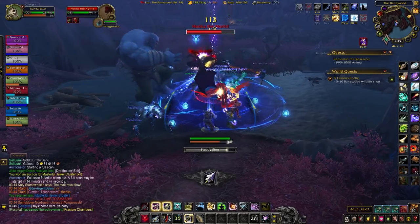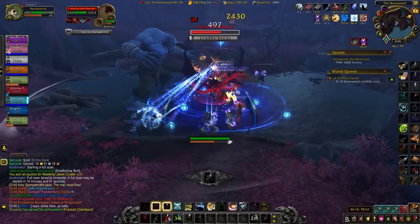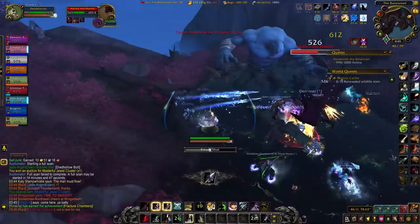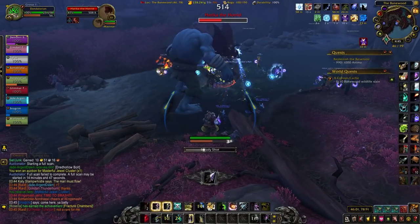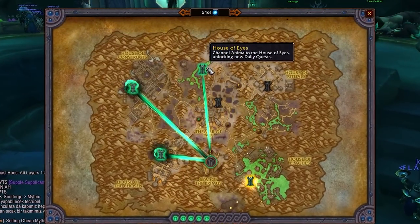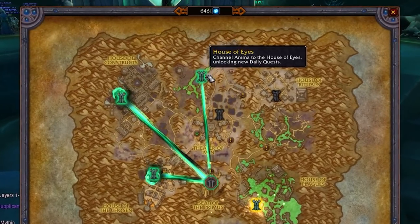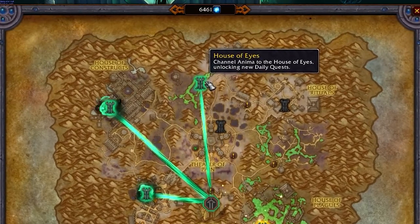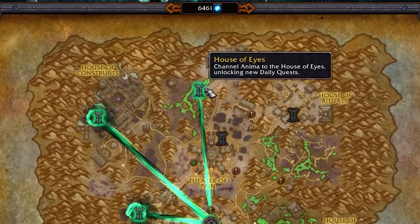The areas with six Grateful Offerings dropping require someone with an Anima Conductor at level three to activate, which is pretty high up — we probably won't see that for a couple of weeks. For now, focus on the Star Lake Amphitheatre, Wain Crypt Hill, House of Constructs, and Temple of Courage. Later in the expansion, add the Theater of Pain, Citadel of Loyalty, Dominance Keep, and Ternasai. Your main priority is still the Anima Conductor — channeling Anima to daily quest areas gives you the maximum Grateful Offerings income.